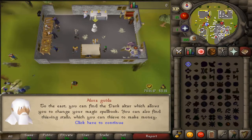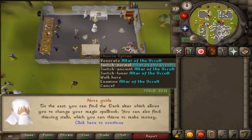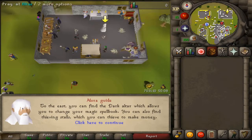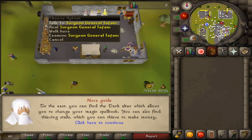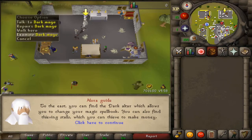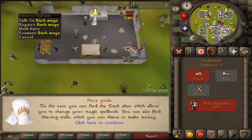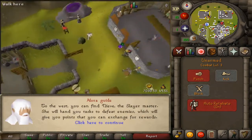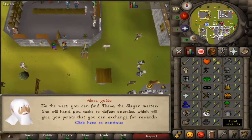Then we have the Altar of the Occult where you can change your spellbooks to Normal, Ancient, and Lunar. Next up we have a bank right here, an altar to restore your prayer, a healer to restore your health, and an NPC to train through Crafting.